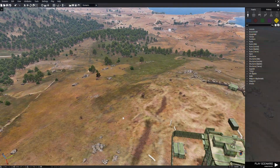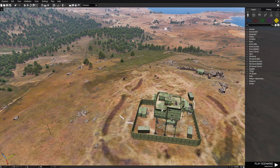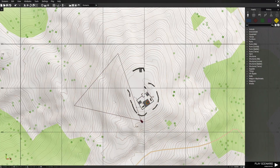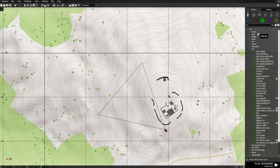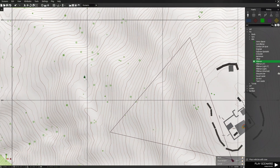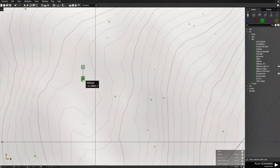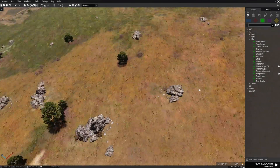I'm going to create three waves of AI that are basically going to respawn and attack the player. We're going to go to the map, use the independent faction, then FIA, then men. We're going to put down a rifleman and start him right here.